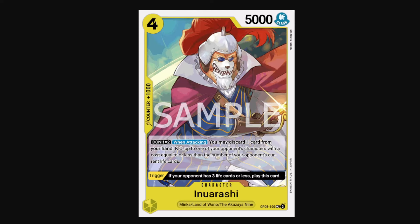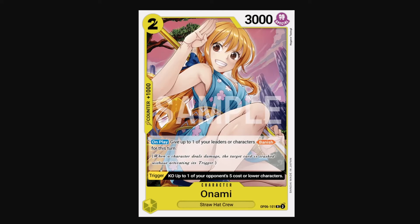Moving on to yellow, we have the Wano package here. Inu Arashi is a 4-cost 5k minimum that attacks your opponent's leader, and he does have a 1k counter so he's great in hand too. His card effect reads Don times 2 when attacking: you can discard one card from your hand and kill up to one of your opponent's characters with a cost equal to or less than the number of your opponent's current life cards. That's not as relevant in a sealed format — you're almost never going to have the chance to use the effect to KO anything other than like a chump blocker. But what makes him strong is his trigger: if your opponent has 3 or less life cards, you can play this card for free via trigger. That means if they attack you, you get him for free. And then if you have a Momonosuke in hand, you can put Inu Arashi back on your life, letting you take one more attack because he just triggers back up for free.